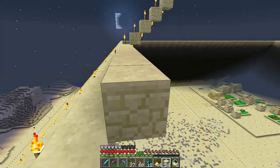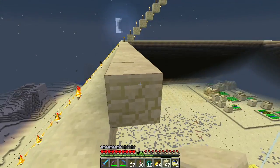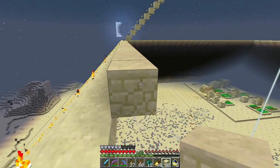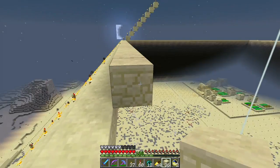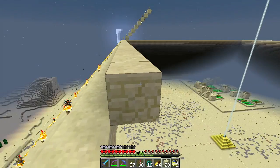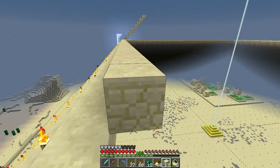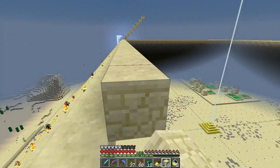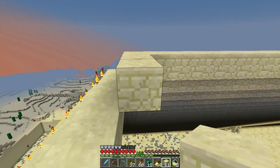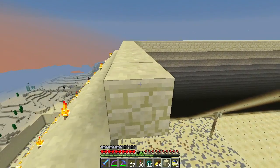I updated the server to spigot and the reason I did that was because I wanted the village info plugin. As you may have seen at the end of the last episode, I'm back up to six iron golems in the village, which is really frustrating — they keep duplicating for some reason. I think it was happening before I changed to spigot. I had two in there, which was super frustrating, and I had been using the village info plugin under the Bukkit server.